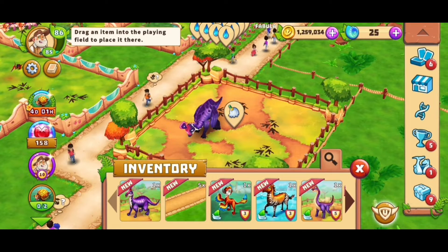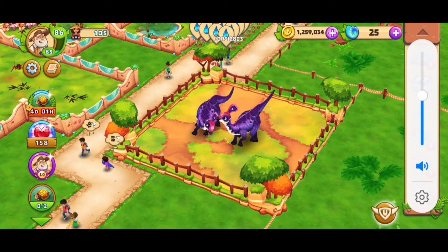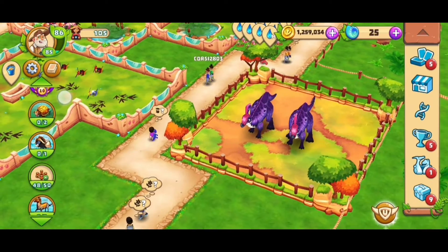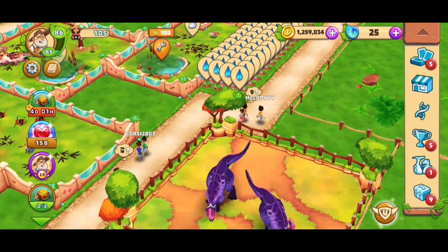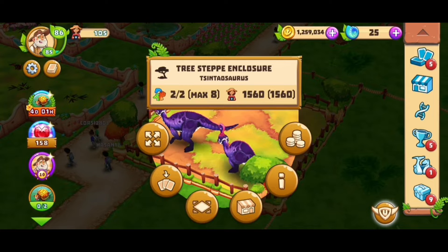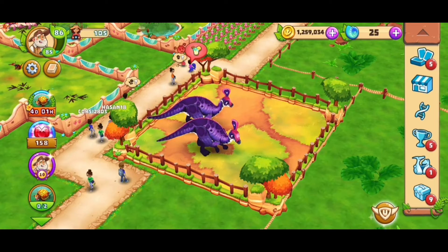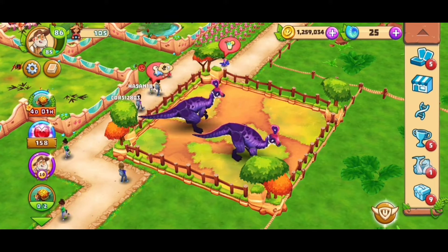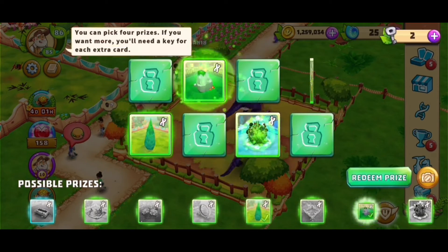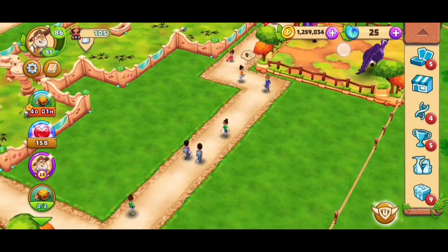Once we have it, that should also finish our task — if there actually was one. I never got the task pop up this time. Normally the task rewards you with an enclosure, a water place, and a toy, but that didn't happen for me. I don't know if that was a bug or if they just changed it. Anyway, I'll be happy to breed them soon.